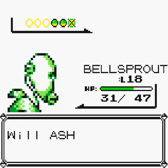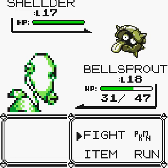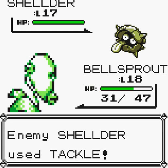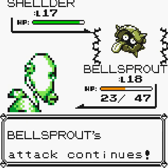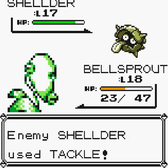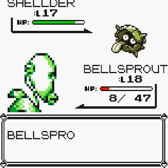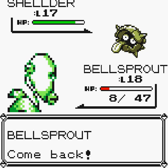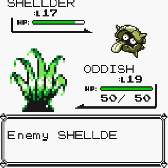He's about to use a Shellder. We're going to go ahead and keep out Bellsprout and hit him with Wrap. Why are they so strong against these guys? We're going to go ahead and switch to Oddish because we should be wiping these guys — I don't really know what's going on here.